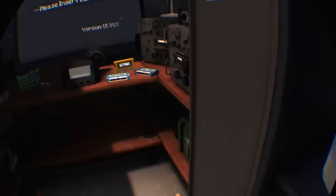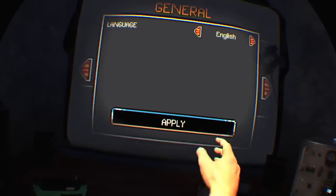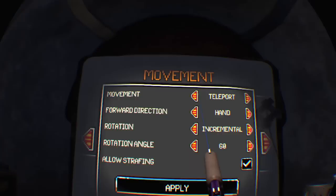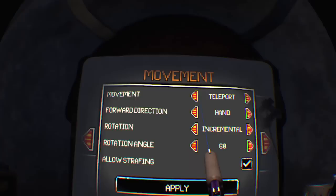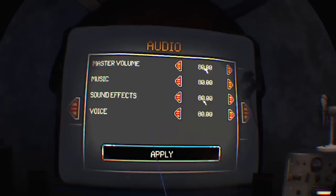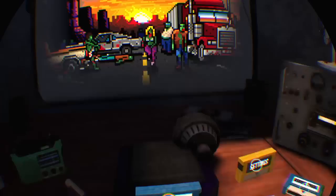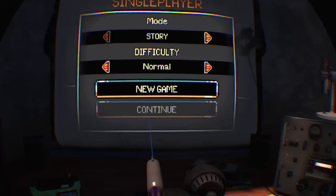You just point at the ground and you're there. Very much like the opening of I Expect You to Die, you need to grab something from the table and put it in. To select anything, you grab a selector laser gun basically. Options include teleport movement, hand move, forward direction, hand rotation, incremental rotation angle 60, allow strafing, hand rotation, left-handed, master volume — all your different options. Let's get out of those and check out the campaign.